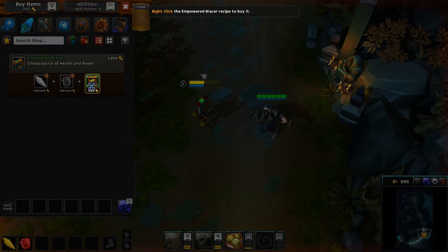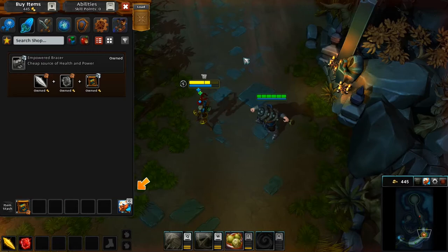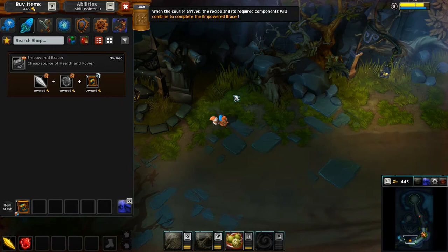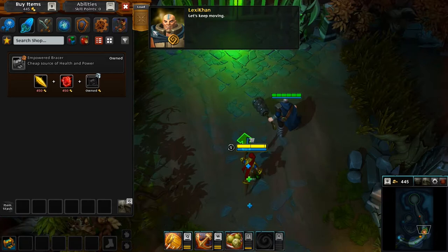All right, so I just have to click that. When you buy something away from base, it goes into your stash. You can send yourself items from your stash by using your personal courier. Click the courier button to deliver your items. All right, the recipe is on its way. The courier arrives. The recipe and its required components will combine automatically. Here you go. Let's keep moving. Probably should listen to that whole thing, but oh well.